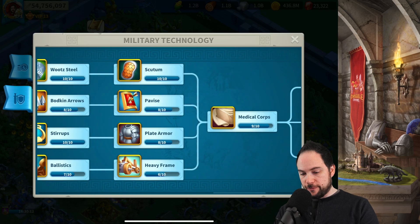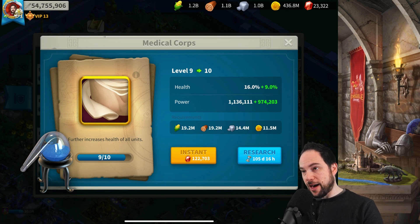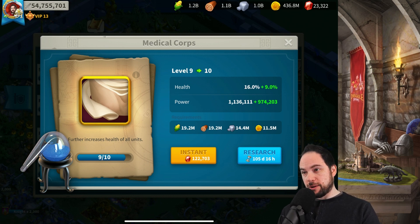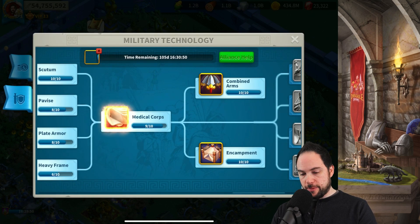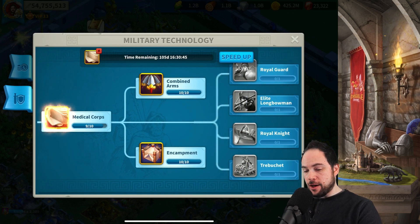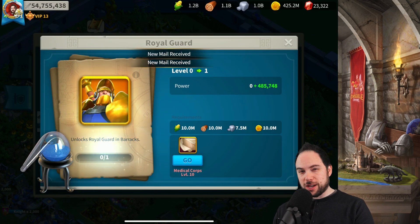Normally you should wait for Scientist, but we don't have time for that — only 30 minutes left on the Scientist kingdom buff. Here we are at 105 days and 16 hours, which is about three solid days' worth of extra speedup waste doing this without the title. This is a big research, but we don't have time to wait in the queue. Let's just jam this out. Then we'll wait for helps and should be able to unlock Royal Guard.